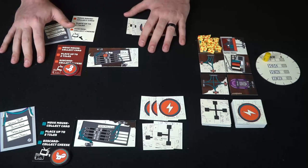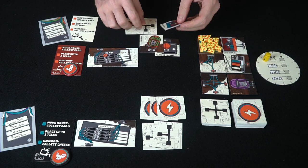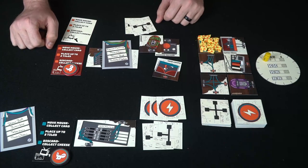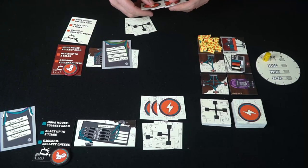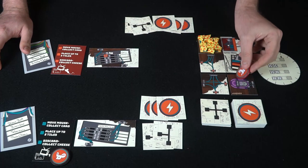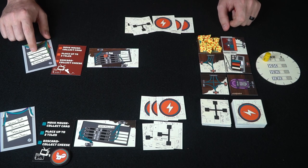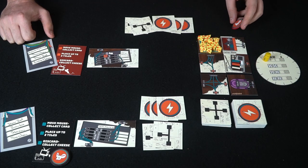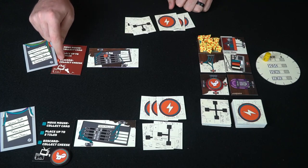We'll start with this player first. He's got a karaoke machine, a jukebox, and a puppet show, but he needs an espresso machine, pizza oven, disco ball, or bubble maker — so he didn't get a very good hand. None of these cards will help him score bonus points, but he can still score points with them. He's going to move his mouse first — he can move to any of these three appliance spaces or either of the two wire spaces. He'll go for this four-sided wire since that's pretty useful.